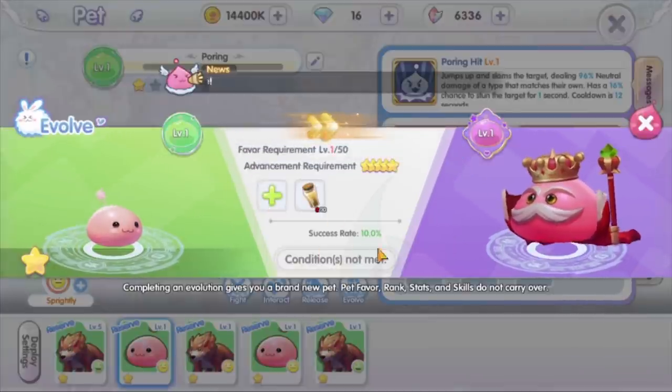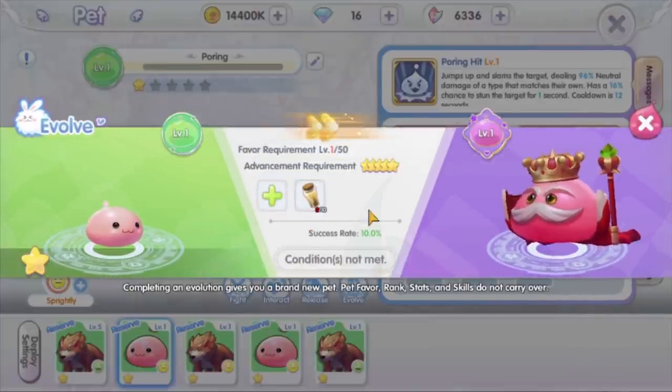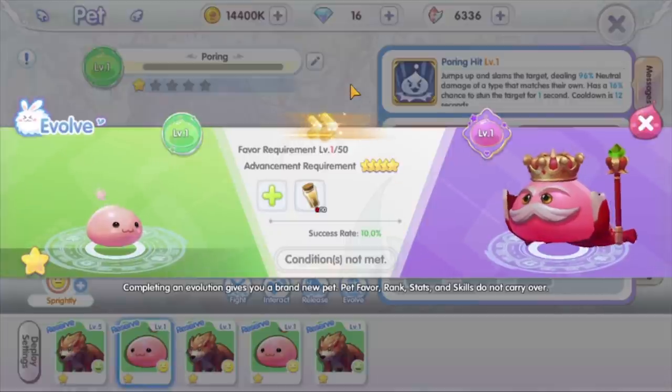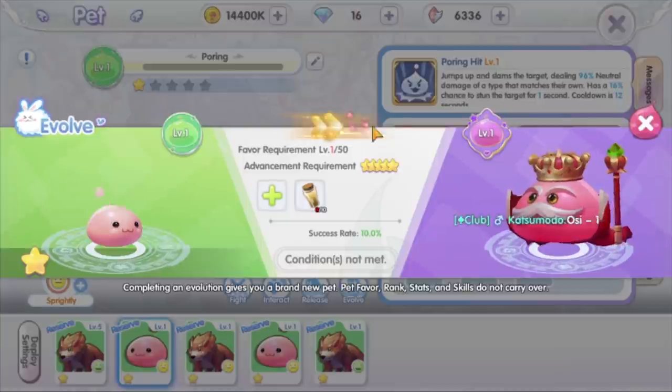All three of them have a 10% success rate for evolution. Once failed, the headgear will return to your backpack and can be used again for another evolution attempt. Evolving poring, lunatic, and hornet may seem difficult as you need the MVP headgear.